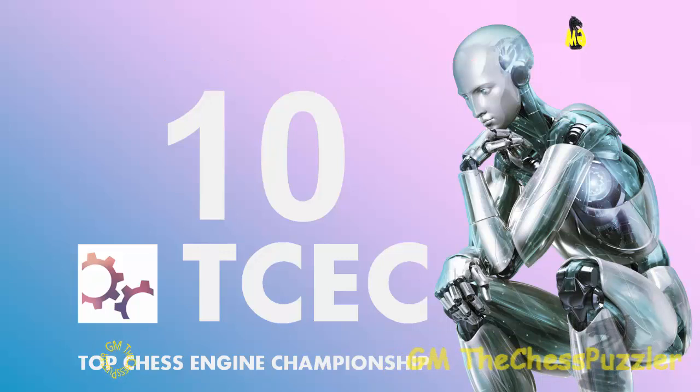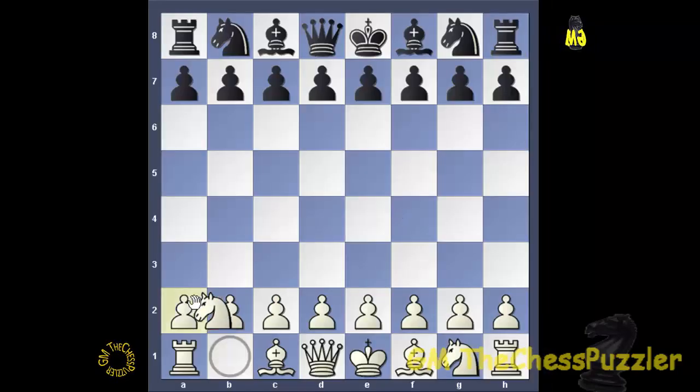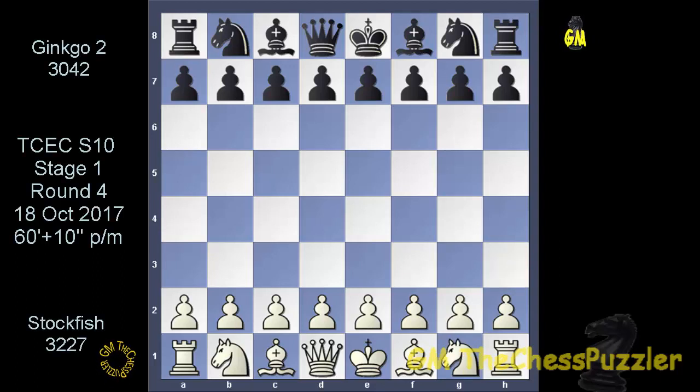The TCEC Season 10 Stage 1 Round 4 games ended yesterday, and one huge problem many people may have is whether the certain opening lines chosen by the organisers are fair in the first place. We know a one-move opening like Knight to A3 is a bad move, and this is why you never get to see it. The game of Round 4 between Almighty Stockfish and Ginkgo is going to raise some eyebrows because the opening the engines were set up to go for is very questionable. Let's go and see not just the opening but the entire game.